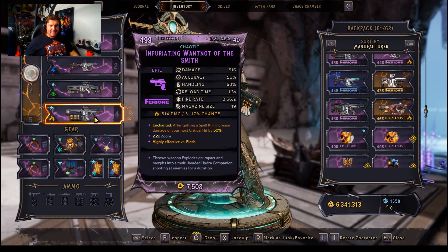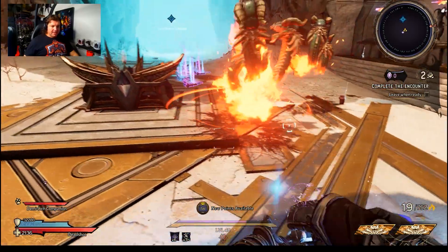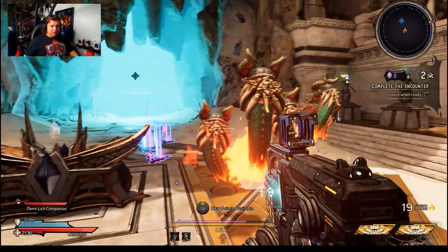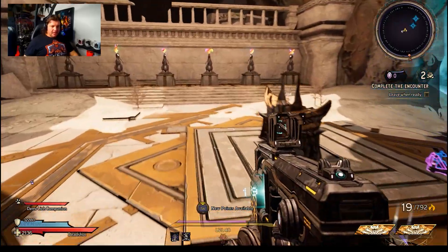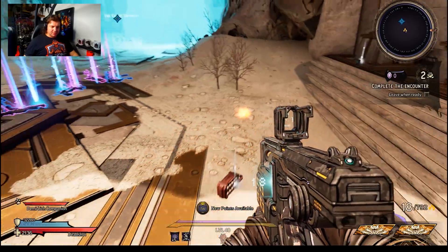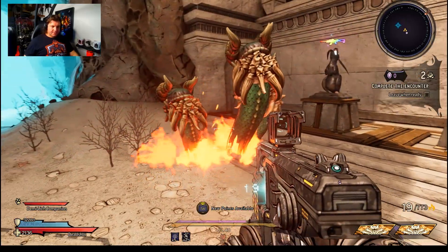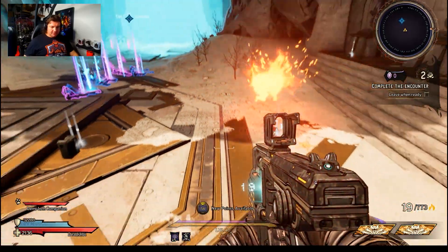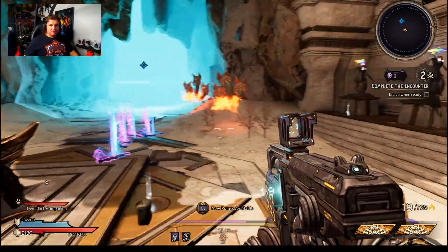I did want to show off the runner-up for this. This is the one that says thrown weapons explode on impact and morph into a multi-headed hydra companion. Compared to the lightning one, it doesn't do nearly as much damage on impact, but it does summon a hydra that hits three times. So potentially depending on the power level, this could be better than the other one. But I have found that the actual direct lightning bolts just do so much damage directly, versus this being more of a passive DPS. It's going to be a close call — I haven't calculated the exact differences, but this is at the very least a decent backup.